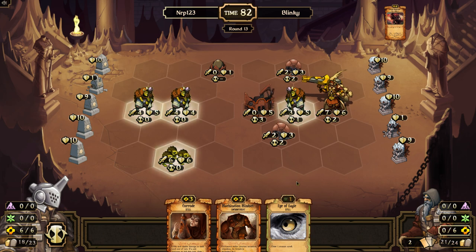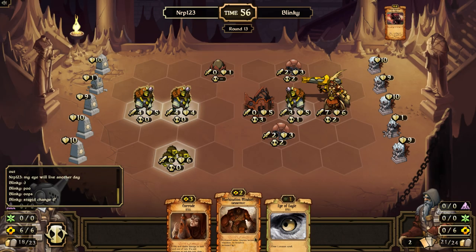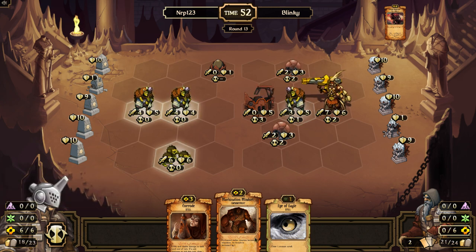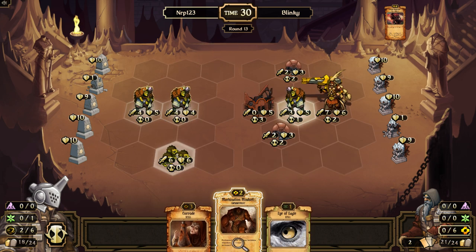If I put that on the Elder, would it work? I know it wouldn't get relentless because it's a ranged creature, but would it get five attack so I can — I guess that wouldn't matter though. Our only play is — actually we can do this, but we can't do that. Let's go with the machination.